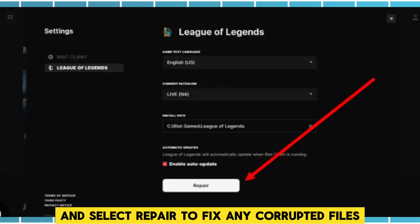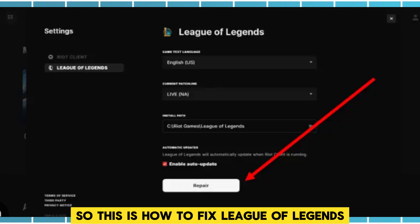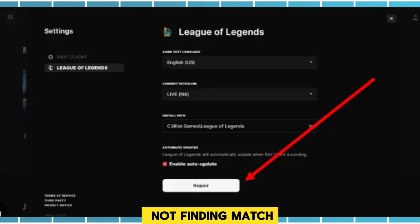Finally, repair the game: open the Riot client, click on League of Legends, and select Repair to fix any corrupted files. That's how to fix League of Legends not finding a match.